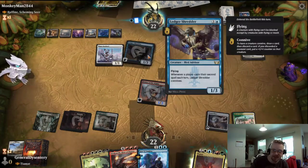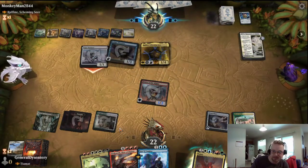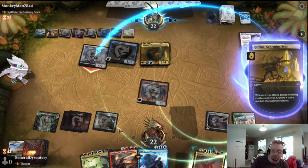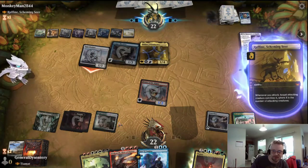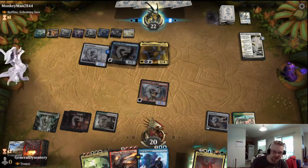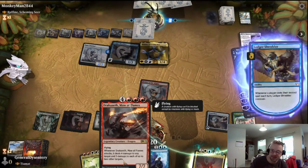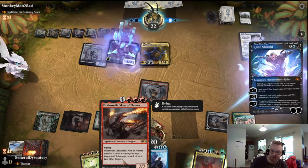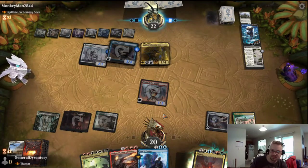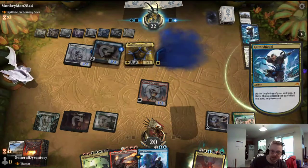Ledger Shredder, welcome back. And Rafine. Fair play to you boys. Kaito. I'm going to play a Dracoseth, creating an unblockable ninja.